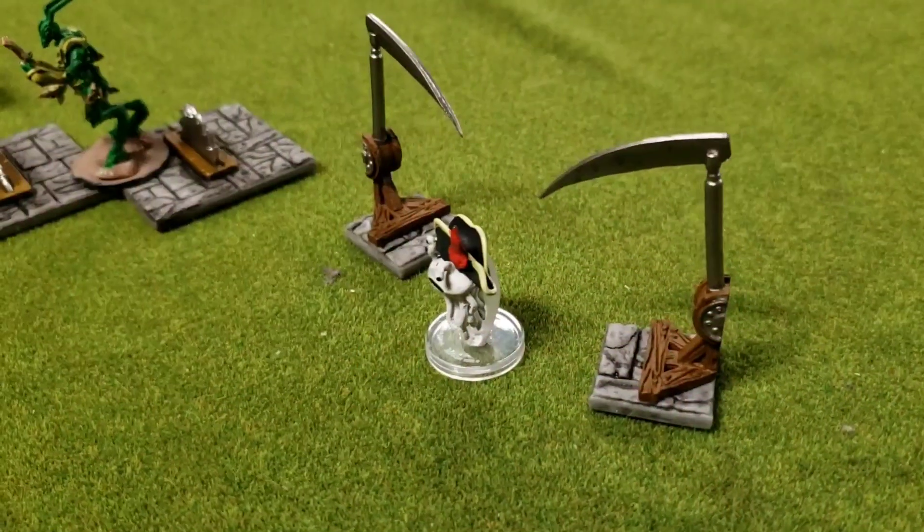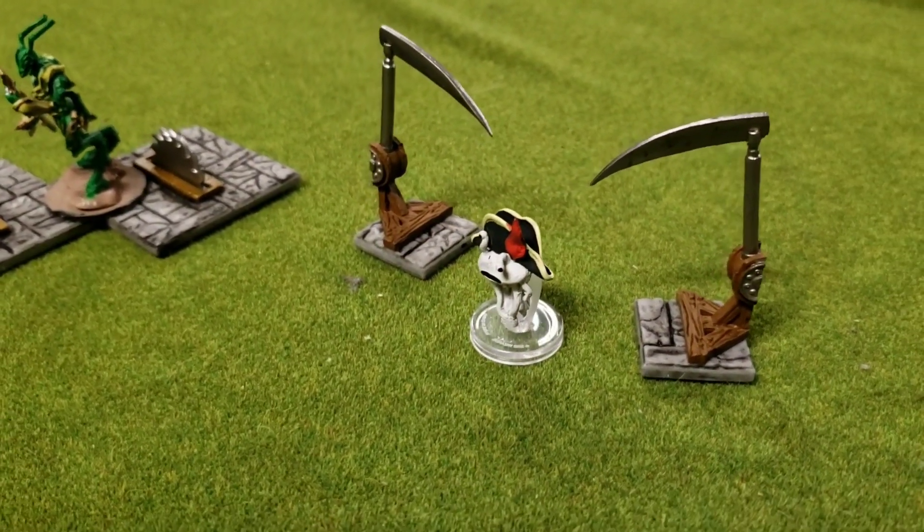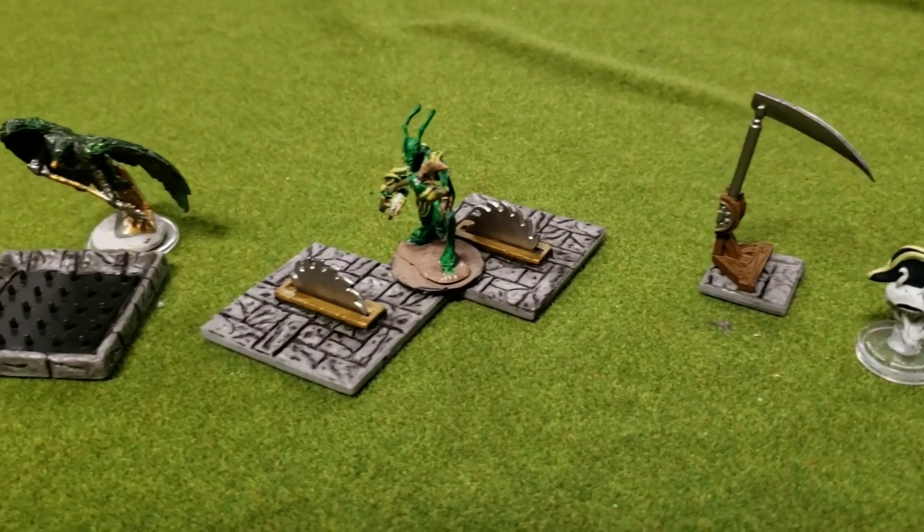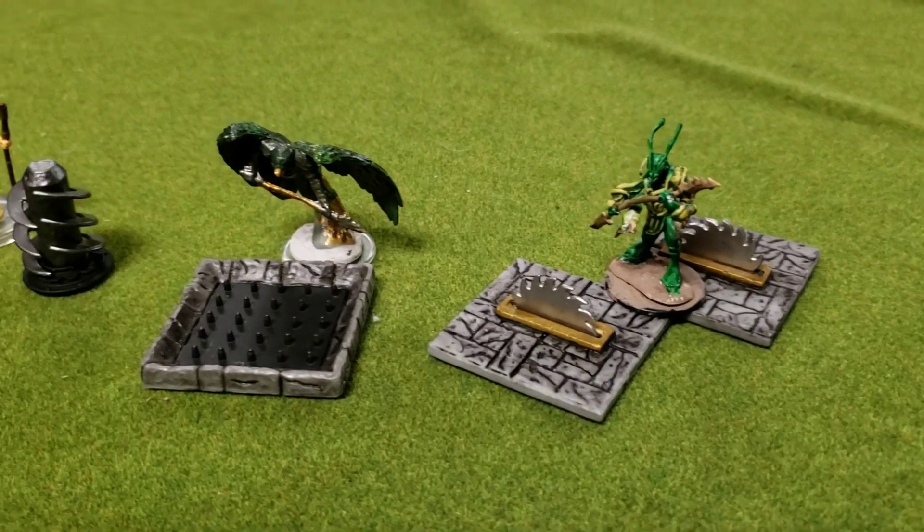I've also got from WizKids: Hidden Hazards. With Hidden Hazards, you get some rolling spheres. You get a scythe blade trap, and it's much bigger and more impressive and intimidating than the treasure chest one.